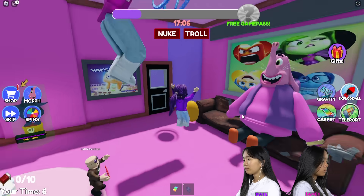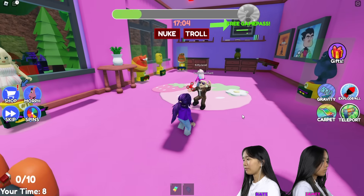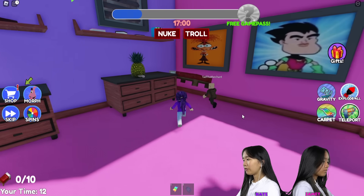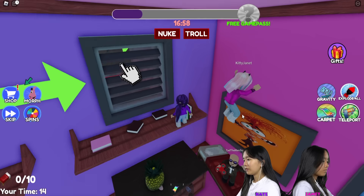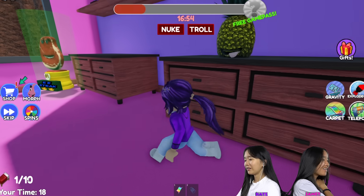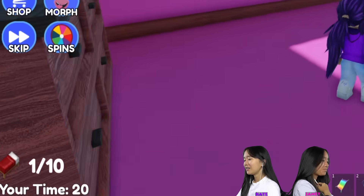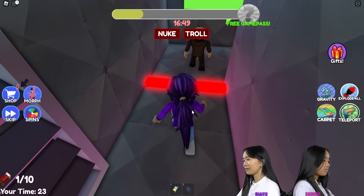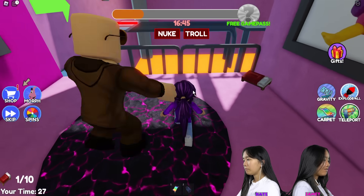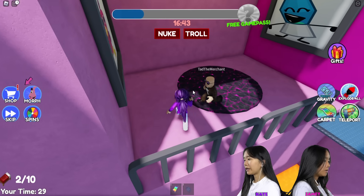This looks like probably part of one of his rooms in his mansion. I think we gotta escape through the vents. Did you get the bed? Right, and there's 10 beds you can collect in this game. There's one bed and I already almost missed the first one. I have like super jump even though I don't have the gravity coil equipped.